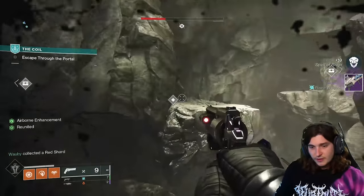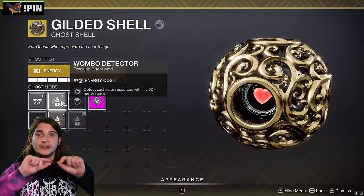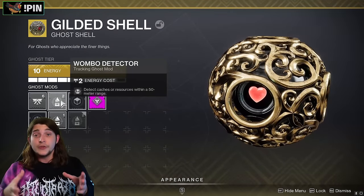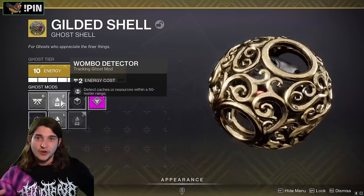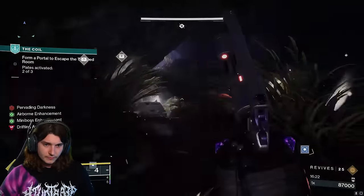If you go to your ghost and have a wombo detector or cache chest detector, you'll be able to see the chests through walls. In the rooms there will always be two chests — the real one and a trap one that is over spikes. You can see it clearly. If you try to open the spike one, you will die. Open the real one.